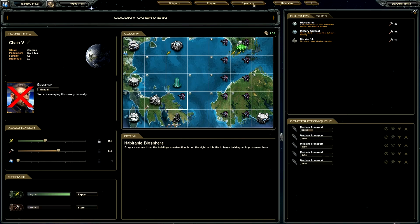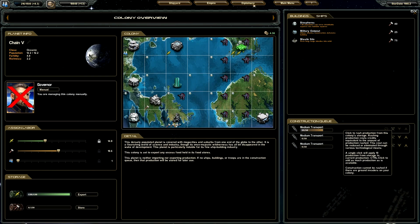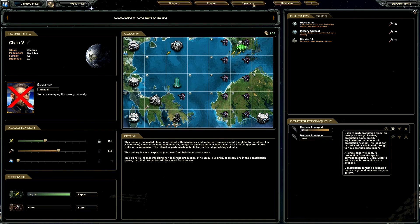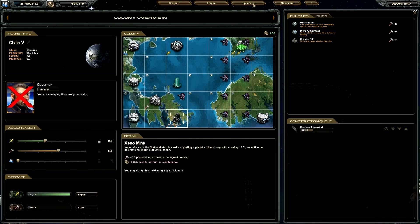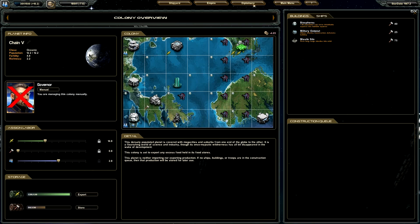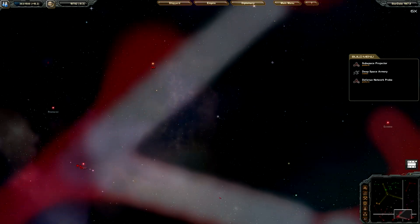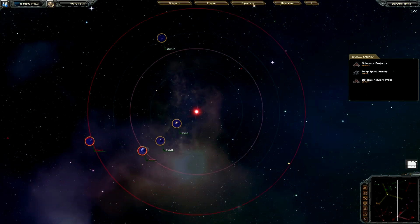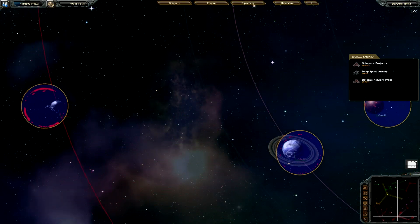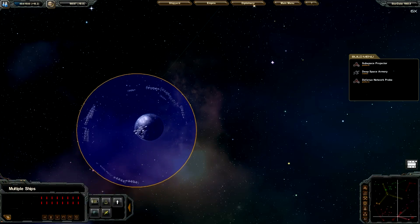In the meantime we need to get the production here going. We still need to participate in that war. Ultimately we win the game by essentially conquering everybody. Our trade ships are here. The big ships are going to be on food patrol.